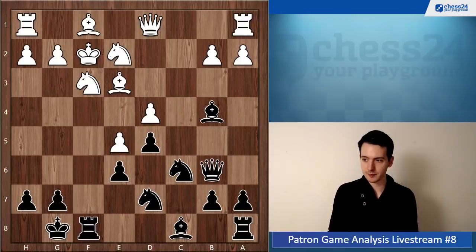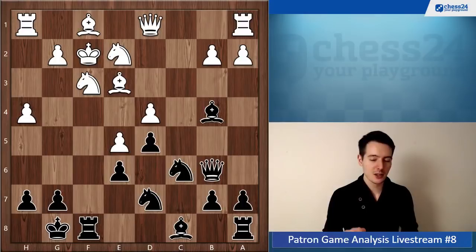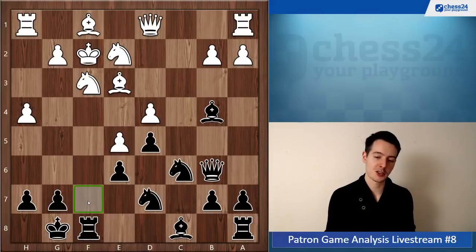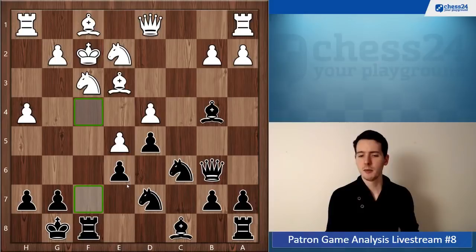Queen b6, h4, and here you actually have to take on e5 because of rook f7 - your position becomes so difficult. The problem is you have less space, but that's not the biggest problem. The bigger problem is connected to your king - your king is really weak because your f-pawn is missing. If the f-pawn were still on the board the position would be pretty normal. Without the f-pawn your king is just so weak, and we'll see this in the game - you'll come under a tremendous attack.